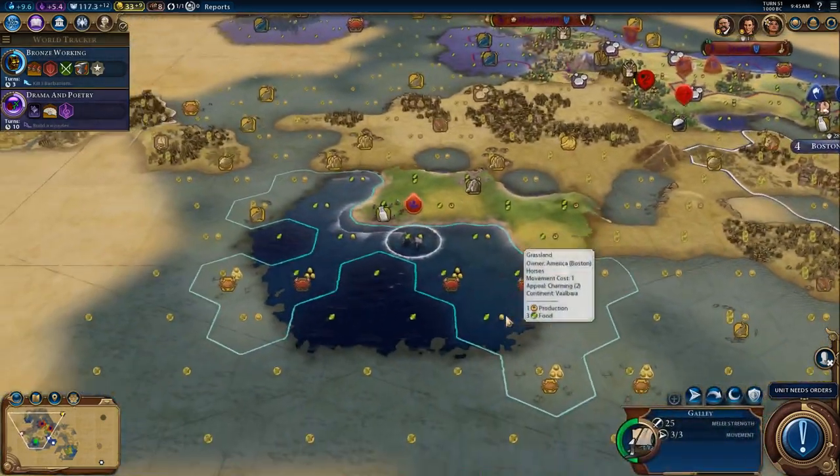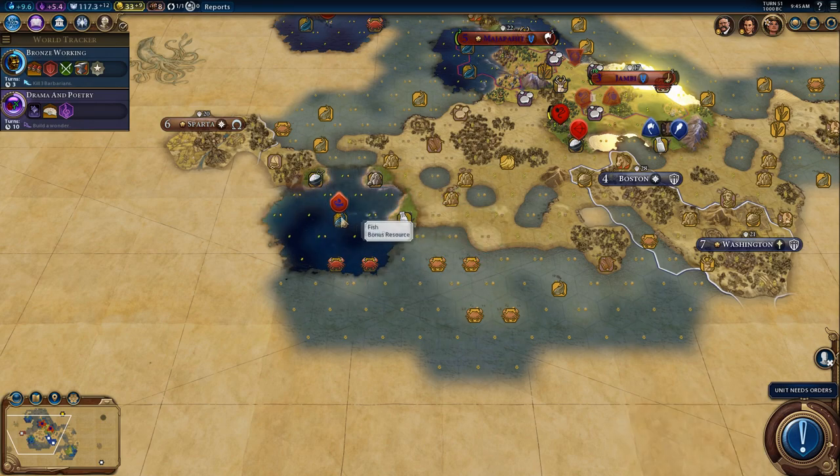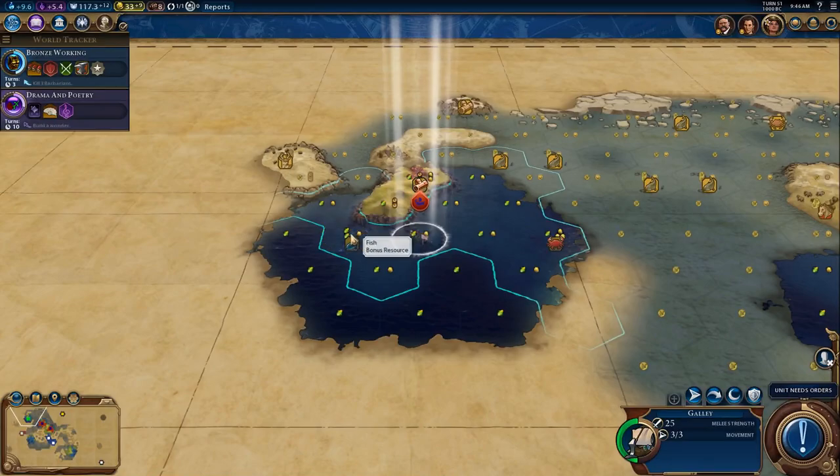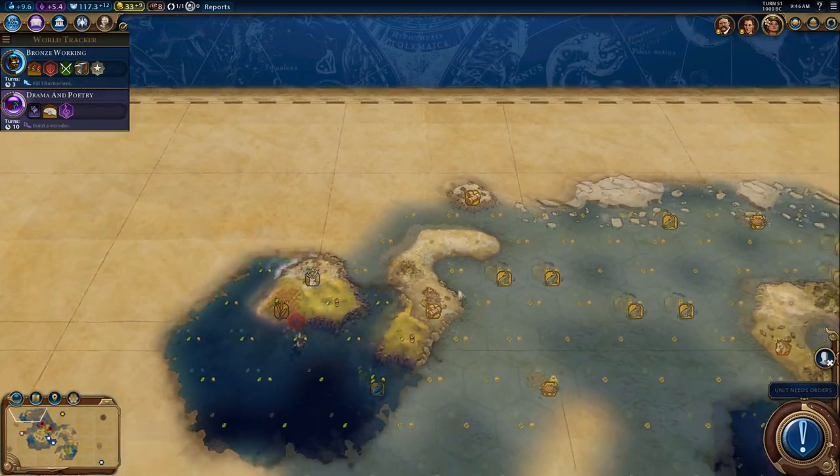Teddy's still got this settler right here too, so we'll have to be careful. But let's take a look around now. I was watching the end of the last episode when I was encoding the video, and I accidentally set this galley kind of on a back-and-forth quest. So we're going to send him this way instead, kind of scout out Sparta's coast. Meanwhile, we're going to look around up here. There is a goody hut that we need to get our scout up to.